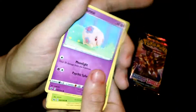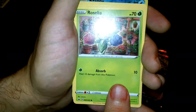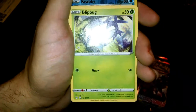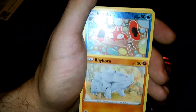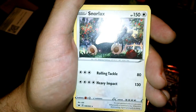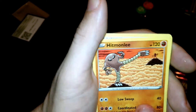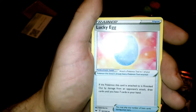Code card. Amoonguss, Roselia, Chewtle, Blipbug, Rhyhorn, Crabby, Snorlax - are you serious? Green energy, Hitmonlee, Rare Candy, Lucky Egg.